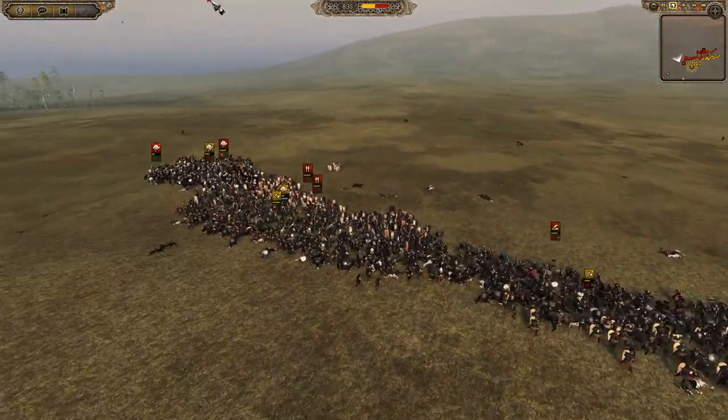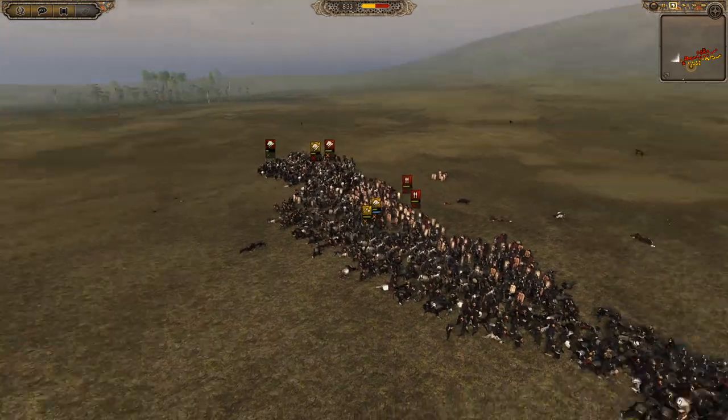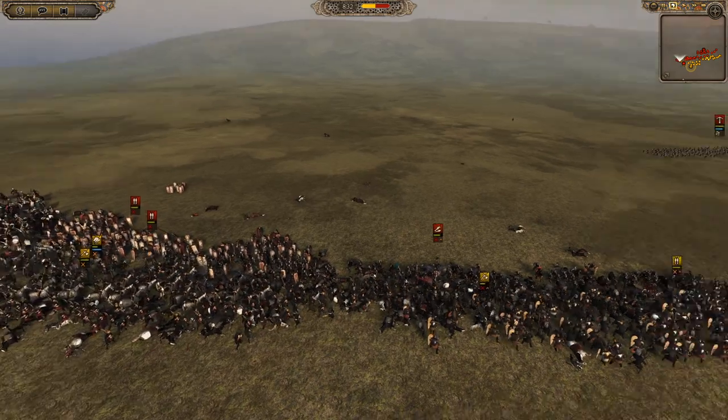There's a lot of losing on this front line — the Pavis here are losing, the shock infantry is having a hard time, the Ascari Nobles are still holding on, and the shock infantry on this side is also losing. The left flank for the Ottomans is not looking too great.